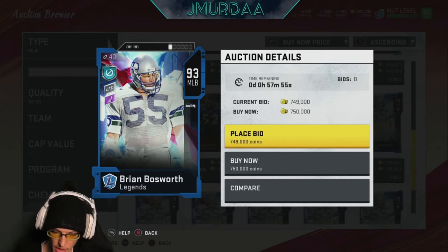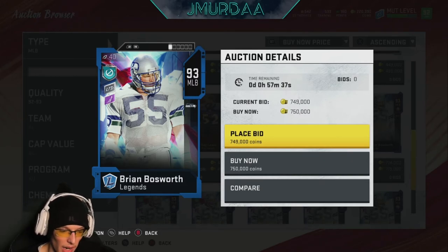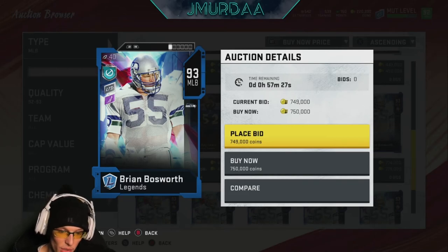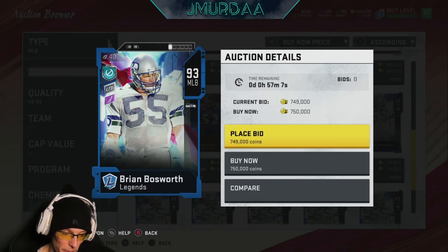You can get Ray Lewis for almost half the price of Brian Bosworth. Overall he's a great card, that's why he gets an eight out of ten, but he's just expensive. Is he worth it? Prices are going down on these cards, so I think he will be worth it very soon. If you can't afford him, just wait — he'll drop to 500k at some point. Then you can have Ray Lewis and Brian Bosworth as your two middle linebackers with Ryan Shazier as your captain.